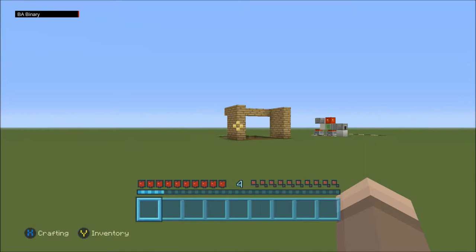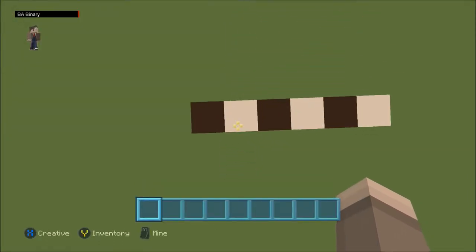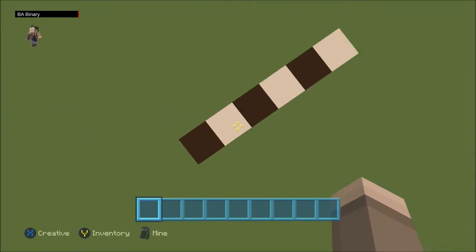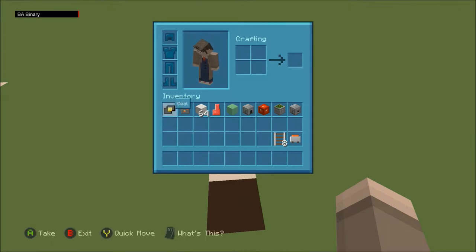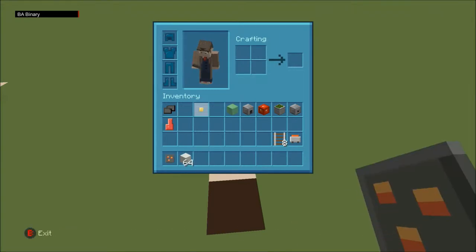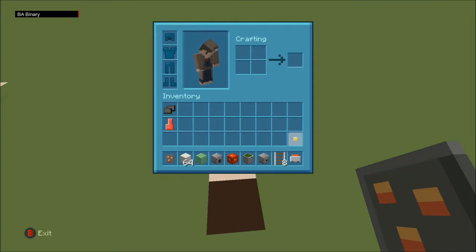We're going to get right into building this. For this build you're going to need a 1x6 spacing area, and your furnace is going to have to be one block off the ground. You're going to need your cooking supplies, which are these two: 1 fire charge, building blocks, 1 slime block, 1 furnace, 1 block of redstone, 1 sticky piston, 1 dispenser, 8 rails, and a number of minecarts with TNT, depending on the size of your explosion.